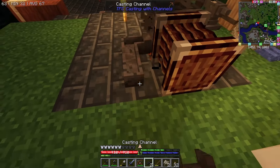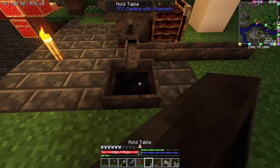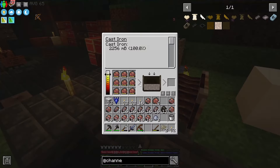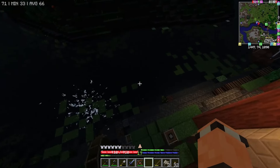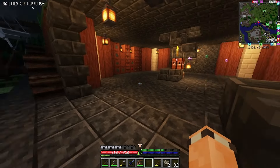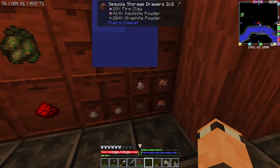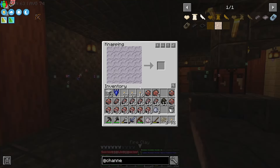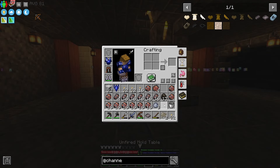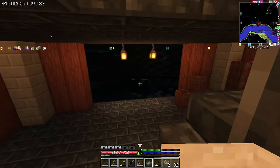I wonder if I can do one, two, three like that - do these connect up? They do! Okay, I want one more of these. Over here I've got some more fire clay - one, two, three, four, five. The way you do it is you snap these together and then you get yourself a mold.